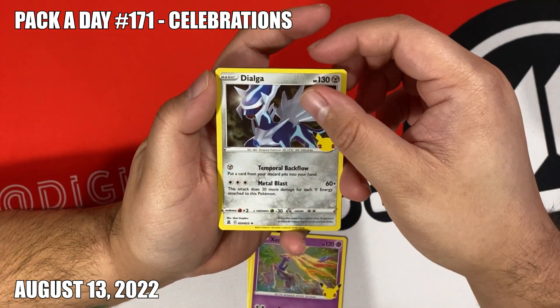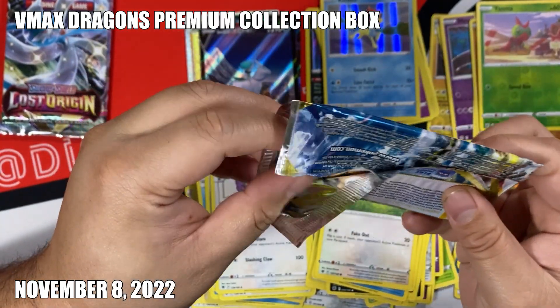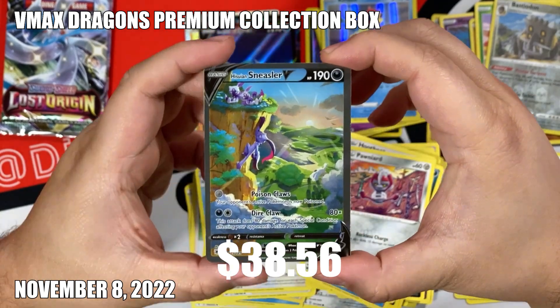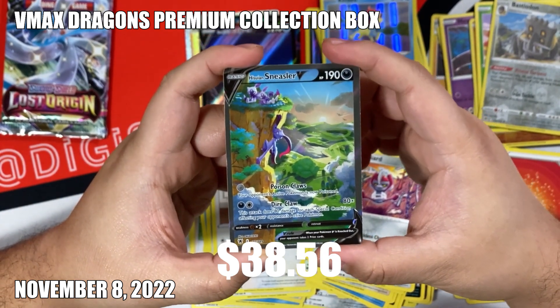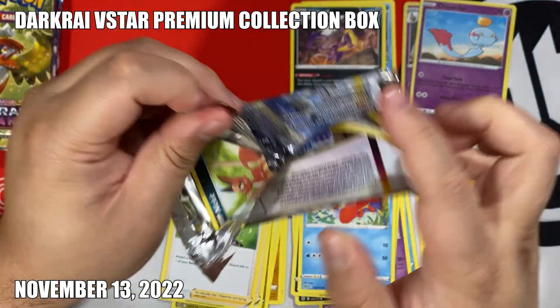The classic collection just had the odds - oh shoot, was not expecting that - just opened a gold one, let's go! After the second alternate art Charizard I had been in a cold streak trying to open alternate arts, until I opened this. Alternate art Sneasler V - I feel like I haven't hit an alternate art in a long time. I didn't have to wait long for the next alt art; it came in the best deal in Pokemon, the Dark Rift V-Star collection box.